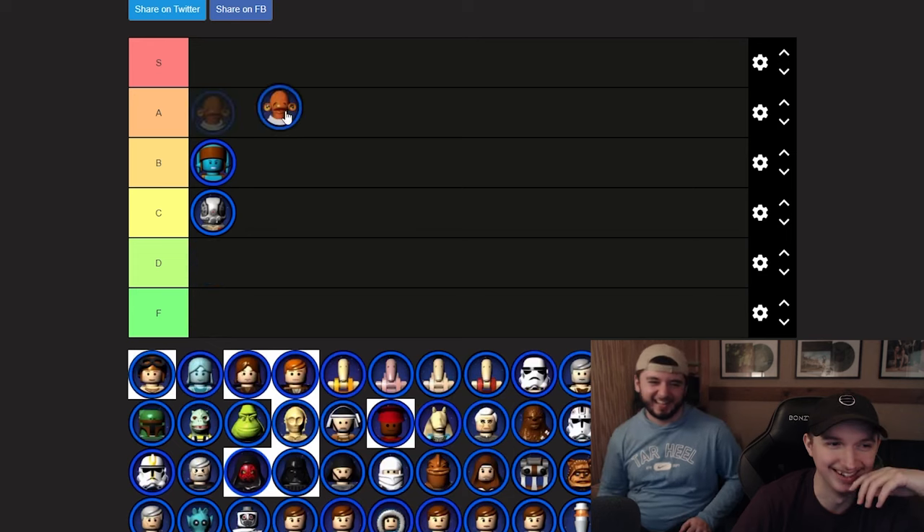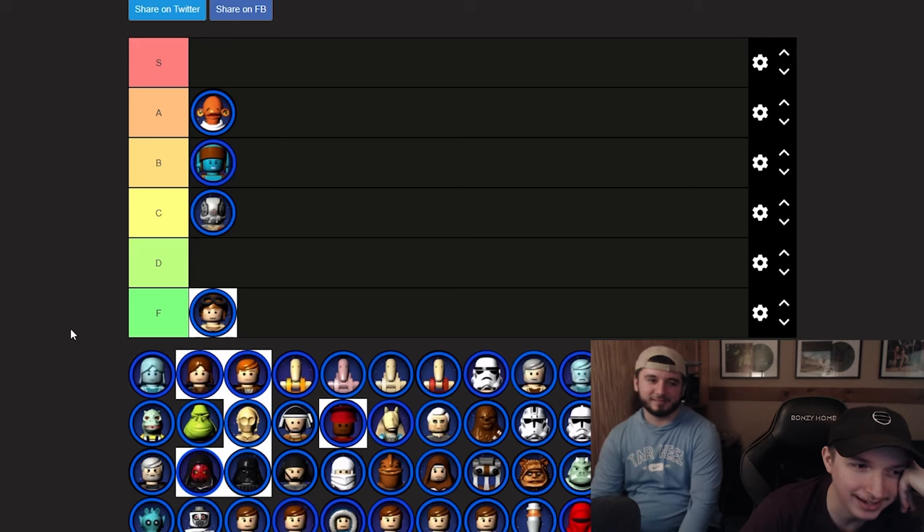Young Anakin might be F tier. I'm not huge on him — all he does is climb through some vents or something. Ghost Anakin Skywalker from Episode 3 — that's S tier for me, I'll go along with that.